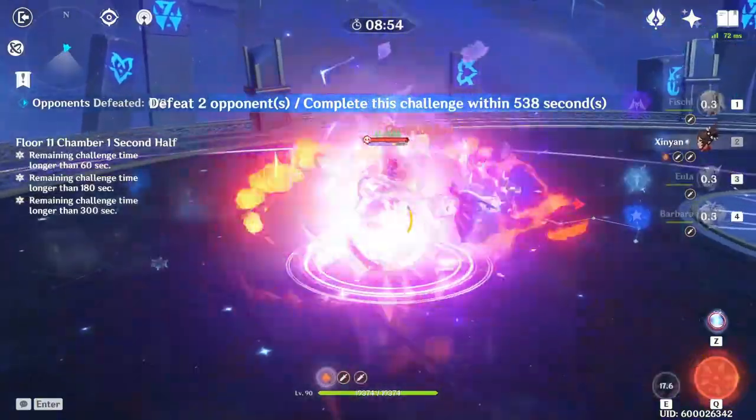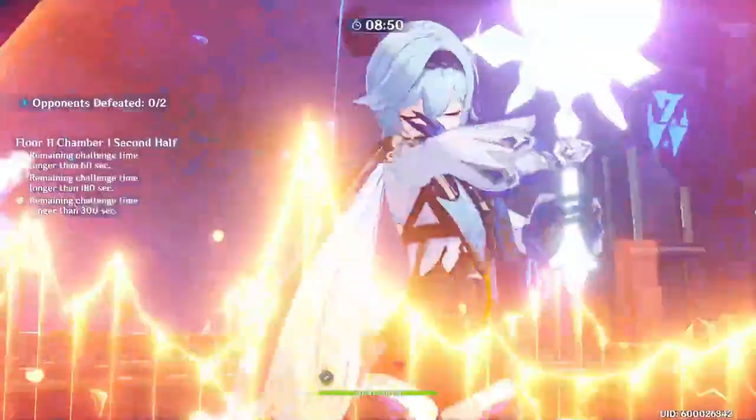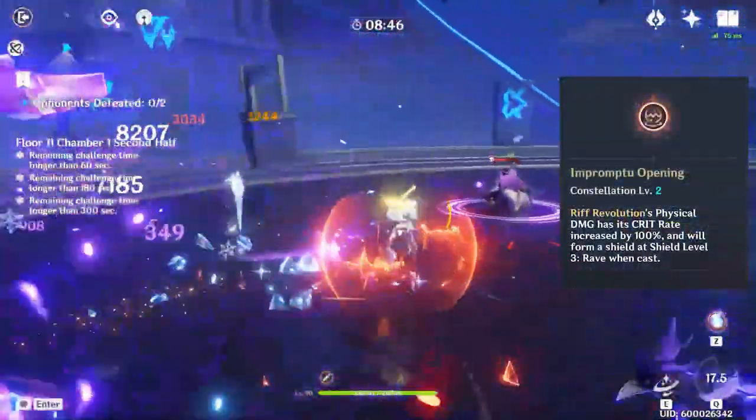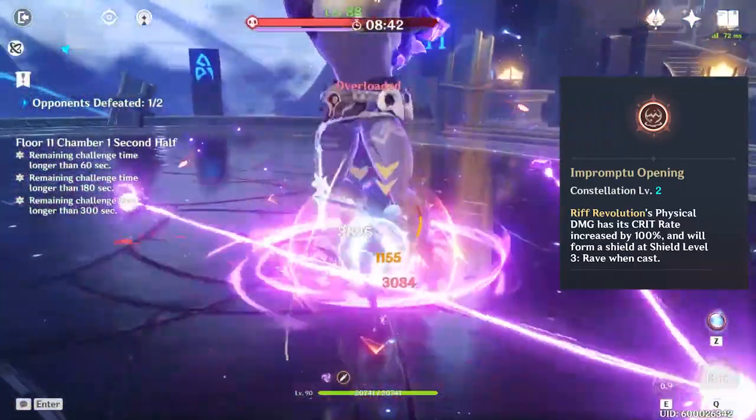As an overview of how we want to build Xinyan, we want a lot of crit damage, physical damage bonus, attack, and energy recharge. If you're below C2, crit rate becomes a priority as well because you won't have the 100% crit rate on your elemental burst.